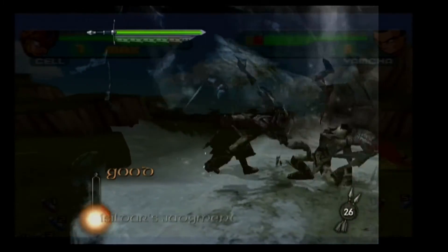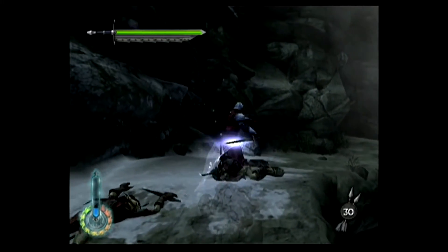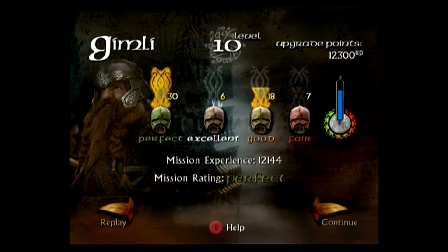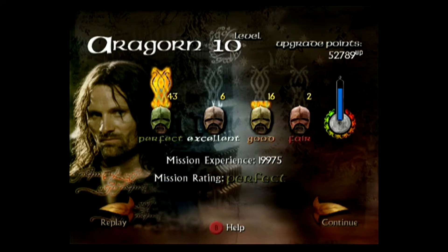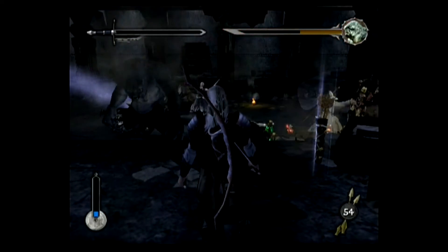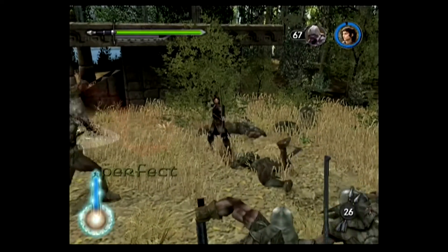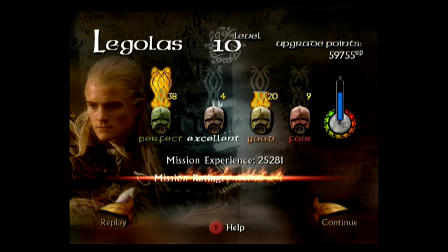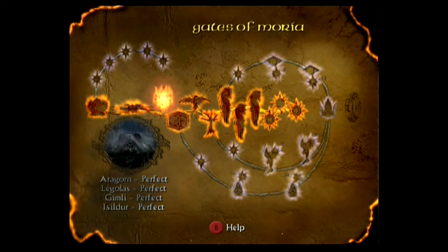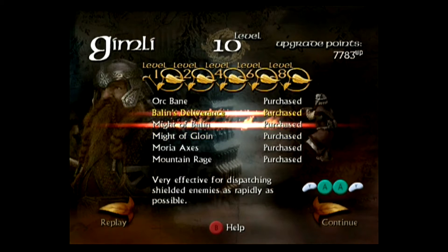Looking back I prefer it being Isildur. I hate when a playable character is limited to just one section for no reason with no gameplay benefit to limiting them. Also Gandalf got to be playable in the sequel and Isildur didn't come back, so this would have been his only chance. Working back through the levels for perfects: Prologue with Isildur, Weathertop with Aragorn, then Gates of Moria and Balin's Tomb go smoothly with all characters. Amon Hen is fine too — Swift Terrors do the work. Fangorn Forest perfects come quickly for all four characters.